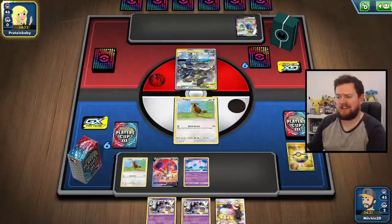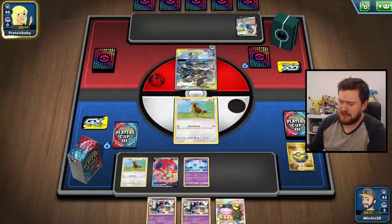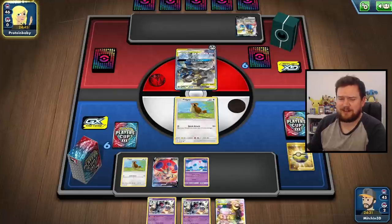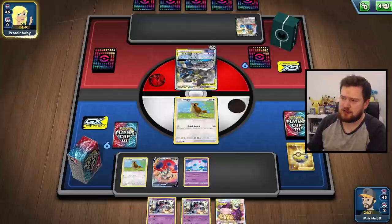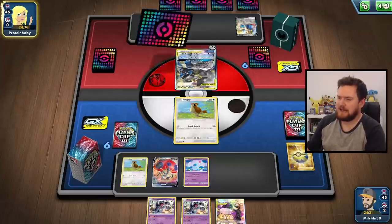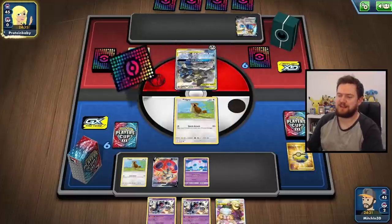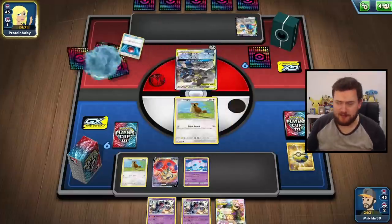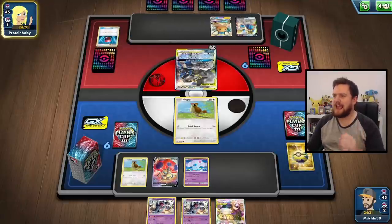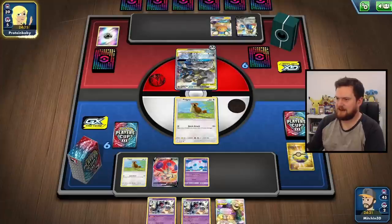Lucario and Melmetal, I think, should be beatable. Obviously they will have a very frustrating ability to remove that damage tick from Orbeetle. But it's going to be fine — they're not going to be able to put a huge amount of pressure on. And if we do get our Nidoqueens in play, they have 160 HP, and I know for a fact that Lucario and Melmetal can only ever deal 150. So as long as we take a couple of knockouts, we should eventually be fine.